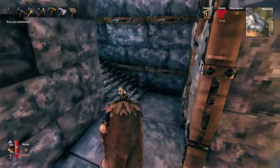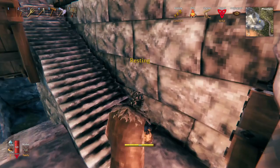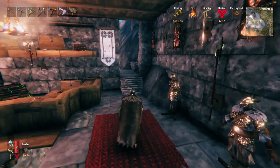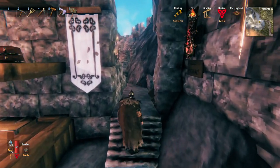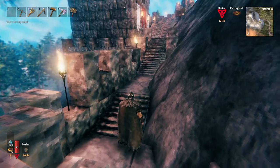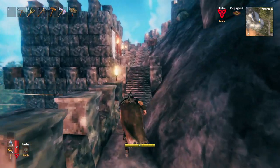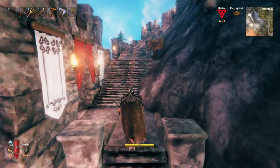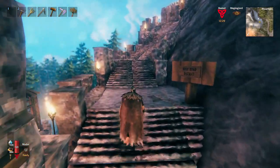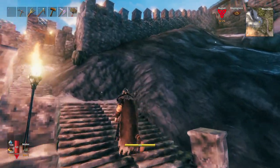Heading down these stairs we'll pop out in the lower trade district. There's the Bottom Bun — a nice bread dealer. We'll head back up and go to what is called the high road, which is where there's more living space — probably where the wealthier citizens of the city would live. Along that road we'll go by the apothecary, because every city has to have an apothecary and a potion shop.